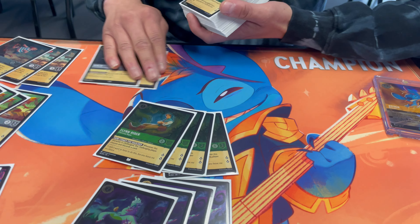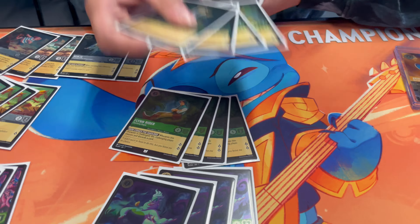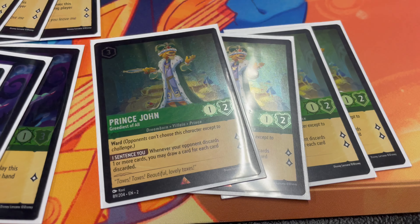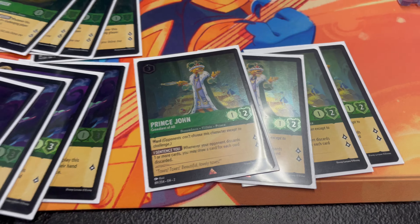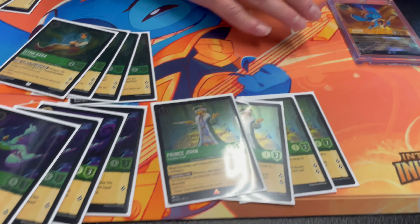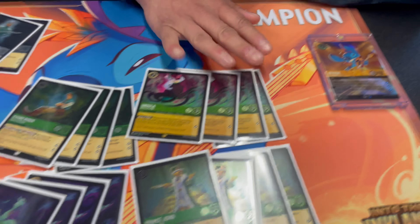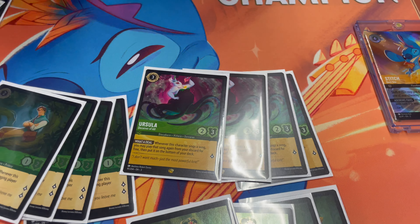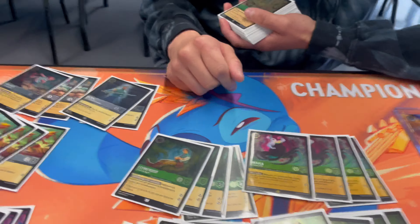Then comes Prince John — I think this is the most broken card in the discard deck. Being able to get plusses off the discard: you go turn one Mirfolk, turn two Flynn, turn three Ursula, turn four Prince John, and boom — you're getting your Sudden Chills rocking. Then your three-drop Ursula: Mirfolk turn one, Flynn turn two, Ursula turn three, John turn four — Sudden Chill, discard two cards, draw two cards. That's just broken. This synergy is ridiculous.